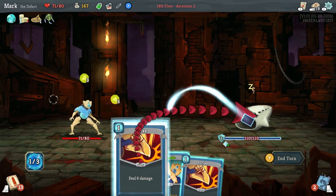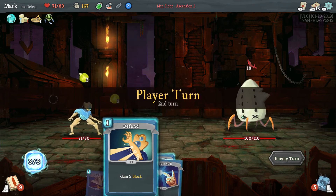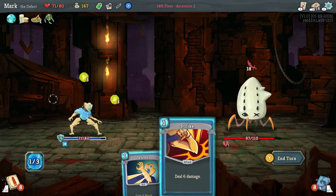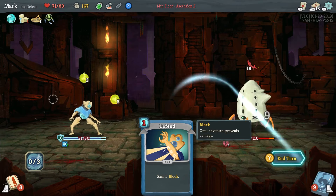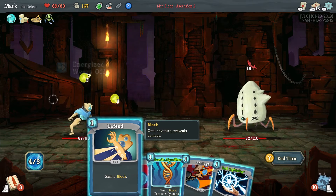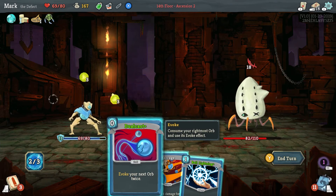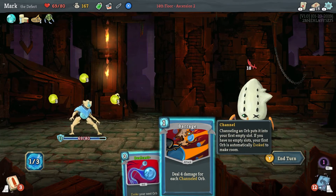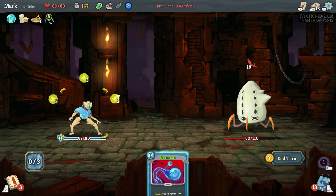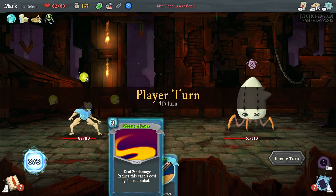We're going to channel. Unfortunately, this guy does a lot of offensive attacks. 16 block versus 18 damage — I can live with that. We do have a rest area coming up before the final boss fight, so that's okay. We get some extra energy this round, so I am going to use genetic algorithm and our block card to give us the most possible block. We'll go ahead and deal 10 damage, and then we're going to use barrage, which is going to do another 12. Unfortunately, we're not going to be able to kill him, so I'm going to keep the passive damage going.